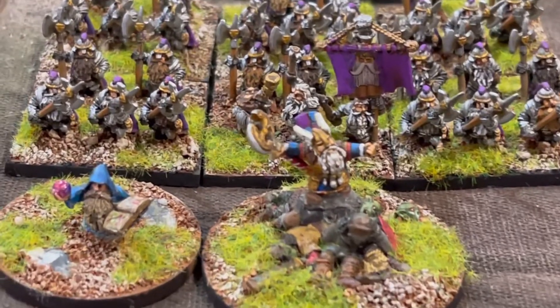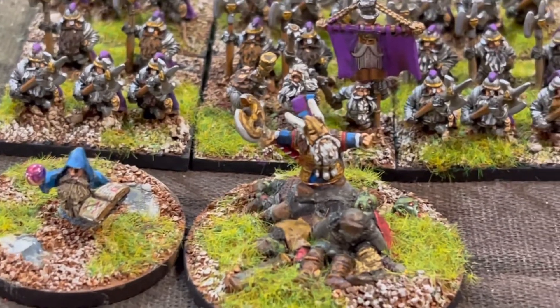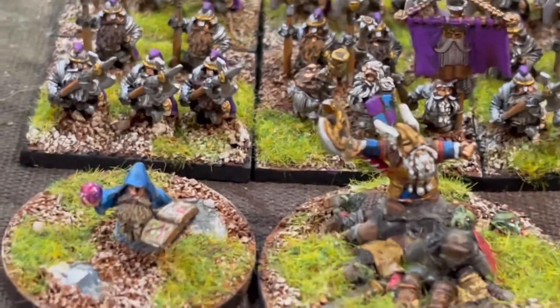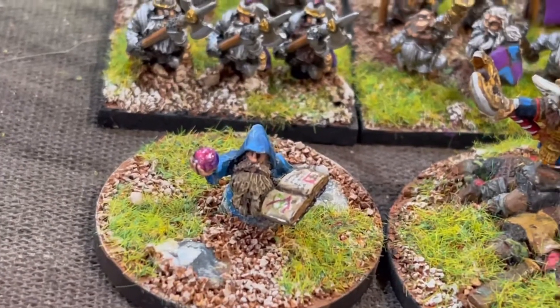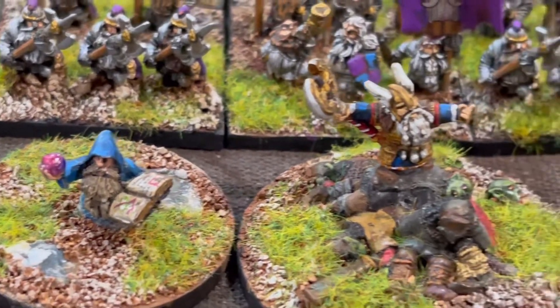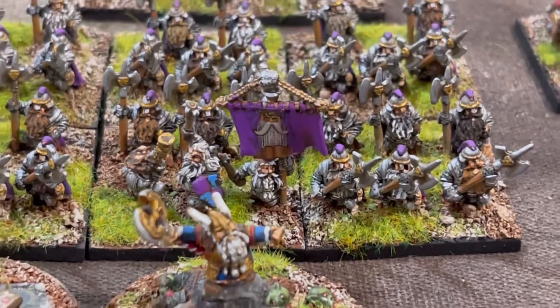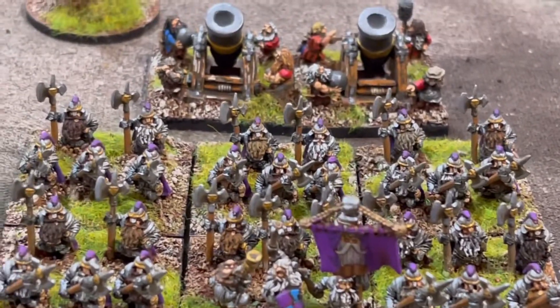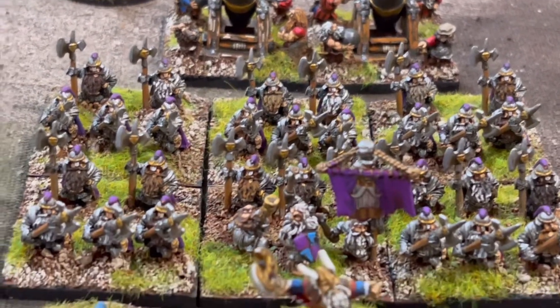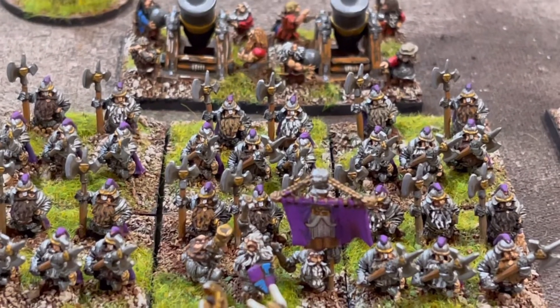Let's start with the dwarven king — what a great model. And there's his wizard; I haven't picked a name for him yet. I organized this army based on what I thought a dwarven army would look like — organized into clans — so there's the king's own bodyguard.